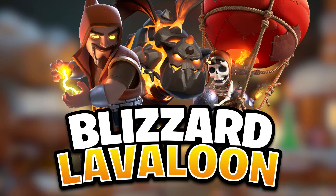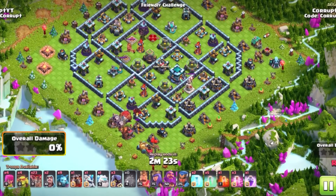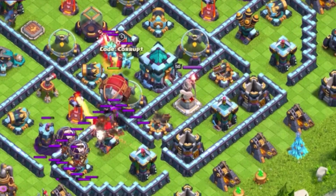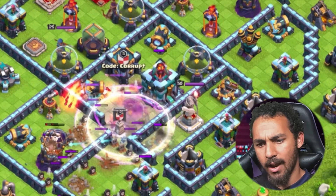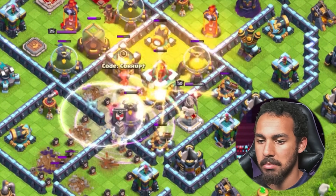We have one of the best strategies — and technically it did get buffed — we have the Blizzard Lalo. It's still an incredibly strong strategy. You're going to start off with a Lava Hound and the Battle Blimp, a couple of Balloons if you'd like, and use that Battle Blimp to land just before the Town Hall, using an Invisibility Spell and a Rage, then timing your Invisibility Spells every four seconds. This Blizzard is going in to remove as much value as possible.